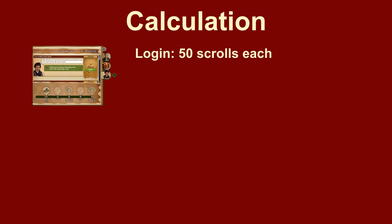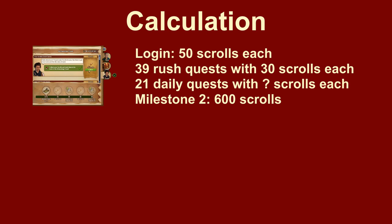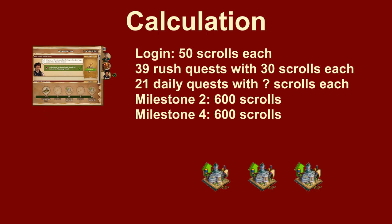You receive 50 scrolls for each daily login and 30 scrolls for each of the 39 rush quests. On top of that, there are questline milestone rewards: 600 scrolls each for completing quests 15 and 45, and an upgrade kit directly for completing quest 30 and the final quest. After completing half of all quests, I received the World's Fair as a level 1 building at quest 5, 3 upgrade kits from excavations, and 1 from a milestone — still needing 4 more upgrade kits to reach level 10.